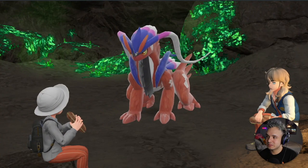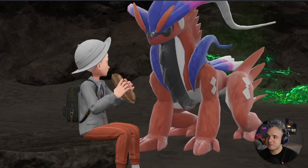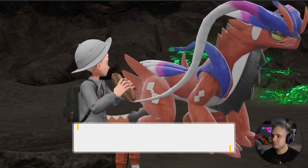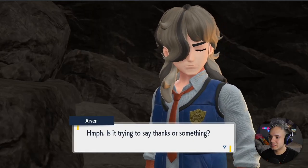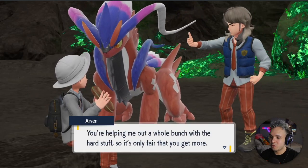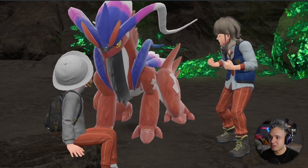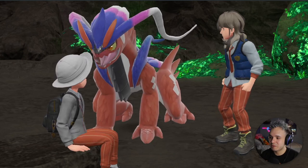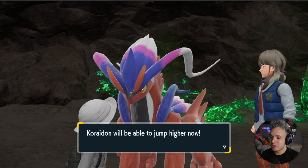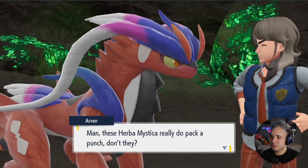Oh, he's back — the titan again! He sniffs around. 'Do you want to give your sandwich, Cridon? Here you go.' Is it trying to say thanks or something? 'Well, good thing I made extra!' The titan eats it — 'chomp chomp snarf chomp,' same Cridon, same. Ooh, what did that do? 'You can jump higher now — did it grow stronger again? These Herba Mystica really do pack a punch!'